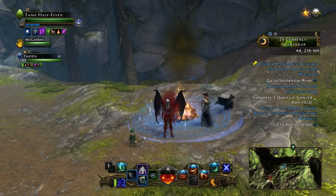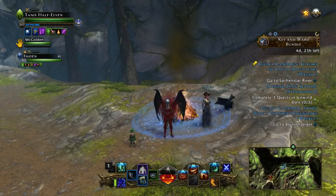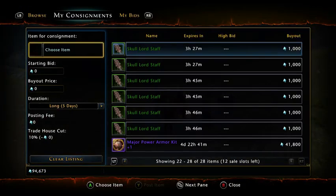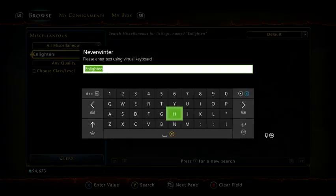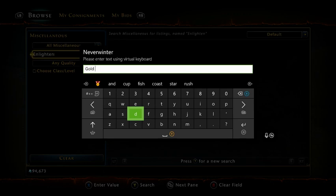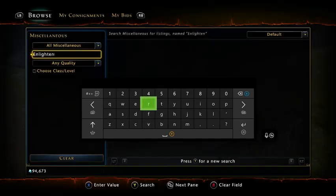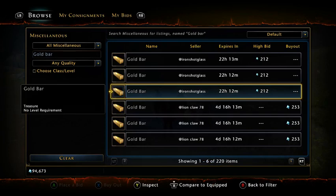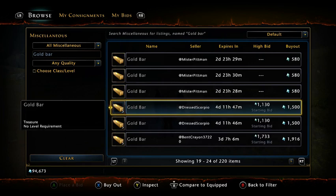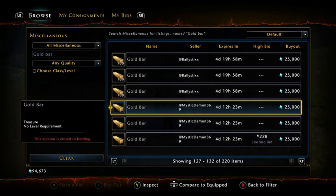Here's something I want to touch on - even if you're not in master crafting, it is still good to have a gold digger build. One for the enchantments, but two - if you go into the trade house under miscellaneous and type in gold bar, for each one gold coin that you have, you can buy what's called a gold bar. You can then put them on the trade house and sell them. One gold bar is running right around 250 astral diamonds.